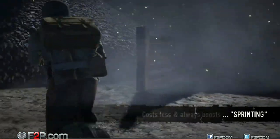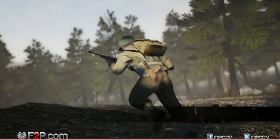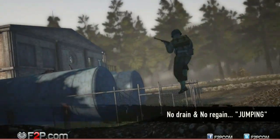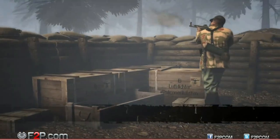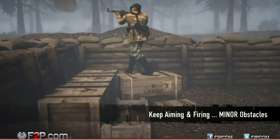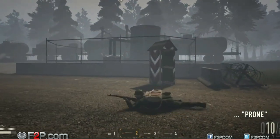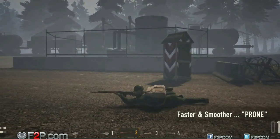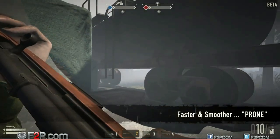Sprinting costs less stamina and will always boost the running speed even when running uphill. Jumping no longer drains stamina, but you won't regenerate stamina while jumping. Your soldier can now also walk over minor obstacles without losing aim or the ability to fire. Entering and exiting prone is now faster and maneuvering while prone is also smoother. Plus, you can now crawl under tables or through pipes.